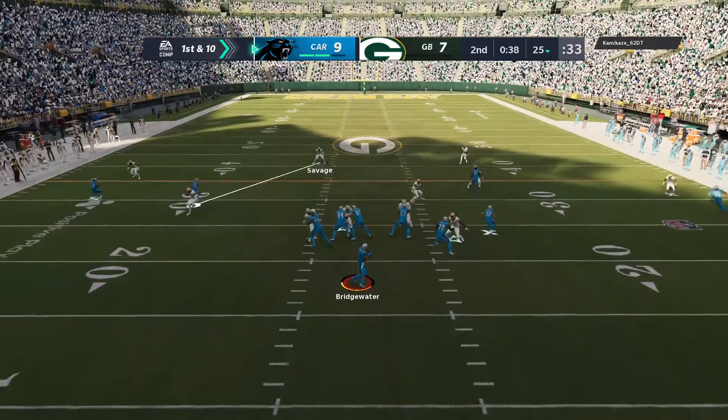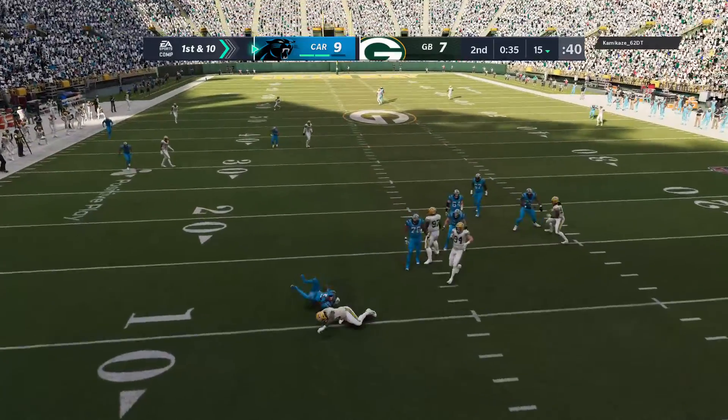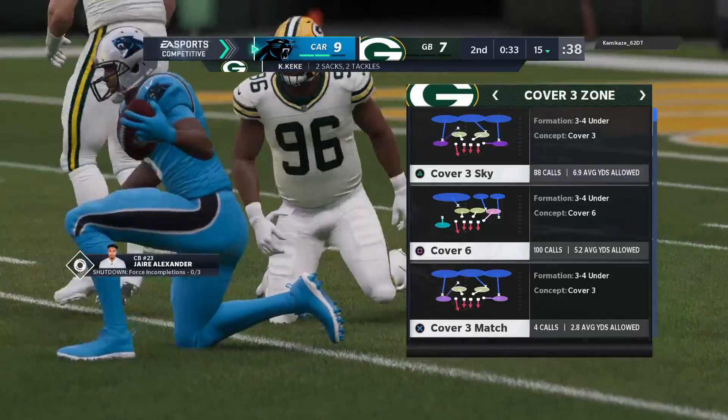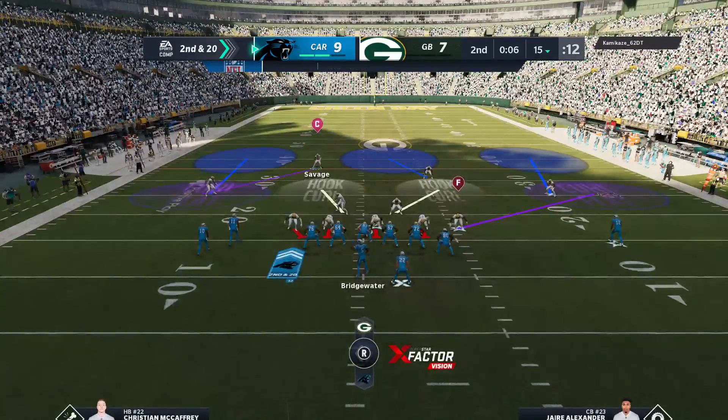Offensively they got the lead, not a whole lot of time left. Bridgewater tempted. And the Packers give him nowhere to go and they bring him down. So now 20 yards to go on second down after the sack. Work to be done.